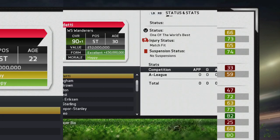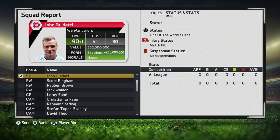Jumping ahead to see what he looks like when he's 30 years old — by the time Guidetti reached 30, he achieved a 90 overall rating and a value of 52 million. I did loan him out a couple of times and I don't think you can reach that 90 rating with Guidetti unless you do loan him out a few times, so I'd recommend you do that.